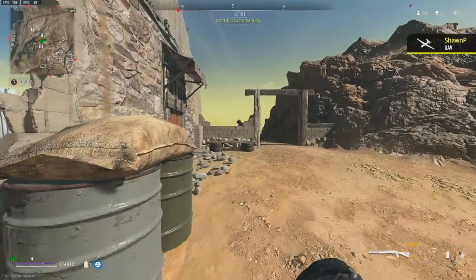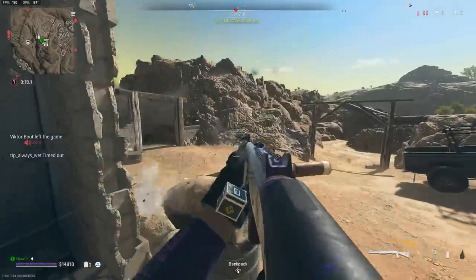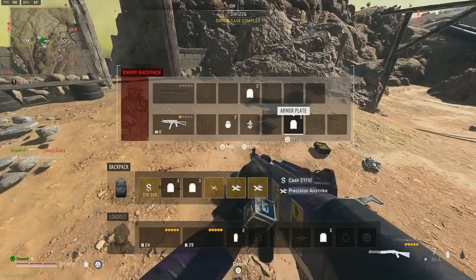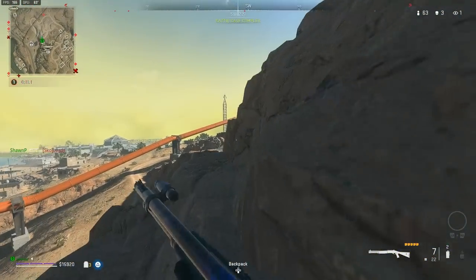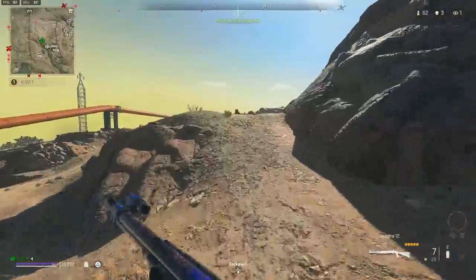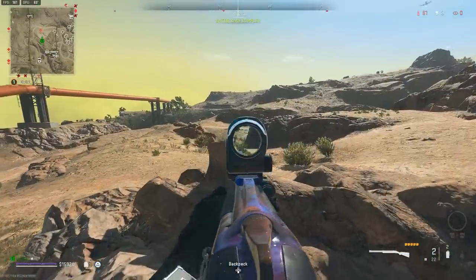I alert. That was an easy kill. Let's go get this dude over here — hopefully we can show off this Lockwood. Three kills and it's already 60 people left? This lobby's dying quick.